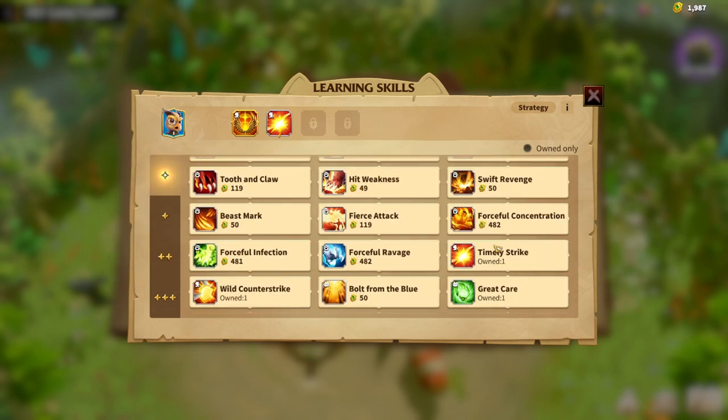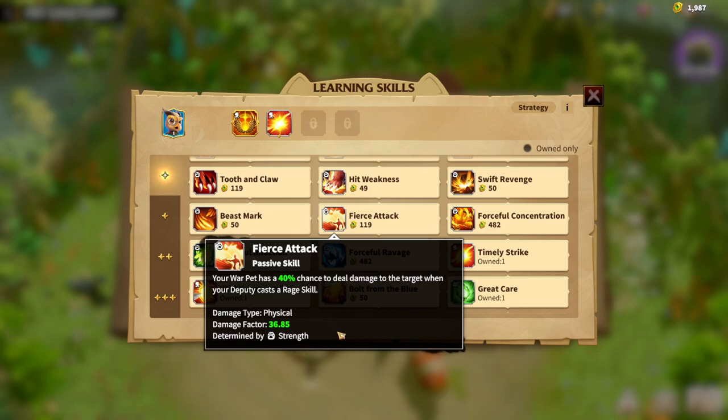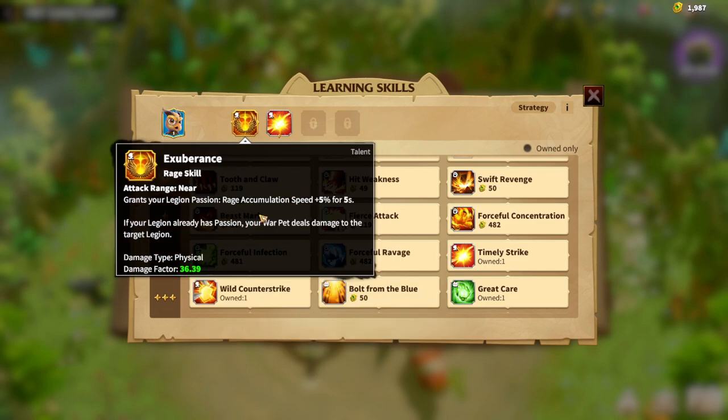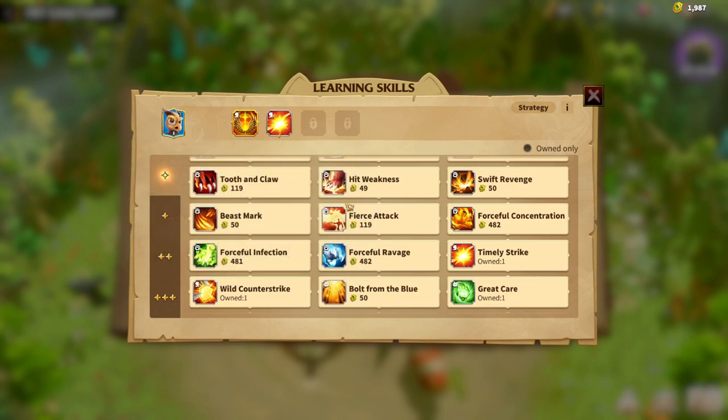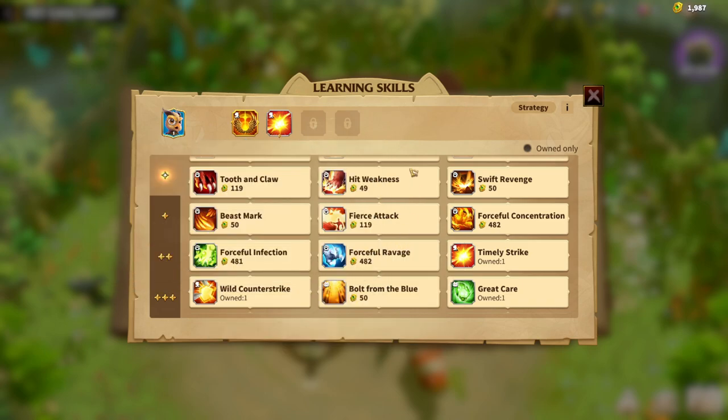Every warpet has at least one synergy in its own skill set. The obvious next choice for a cavalry warpet is First Attack, determined by strength — we haven't used strength yet so it's a free skill for Golden Rock. Your warpet has a 40% chance to deal damage to the target when your deputy casts a rage skill. The synergy is great: from Exuberance you get rage accumulation speed up to five percent, and cavalry heroes also give rage accumulation, so whenever your deputy casts a rage skill you get a chance to deal more damage.